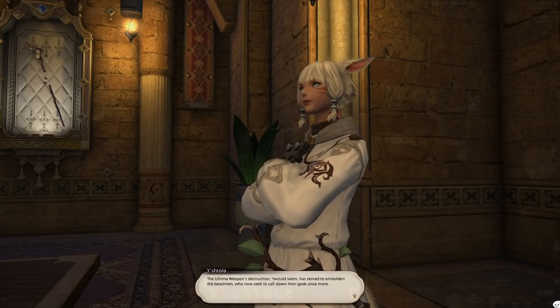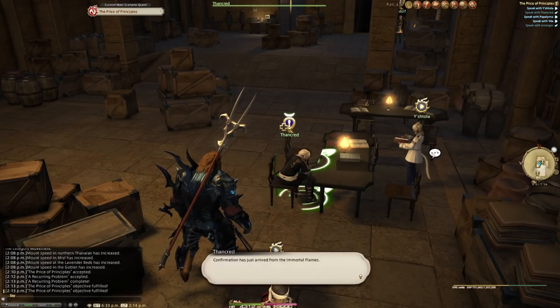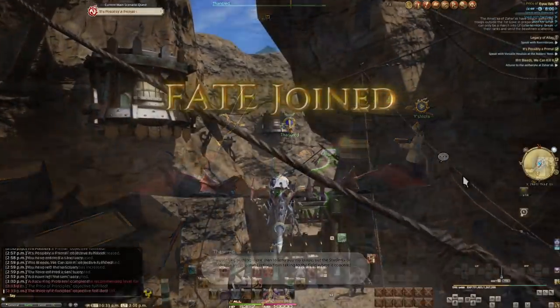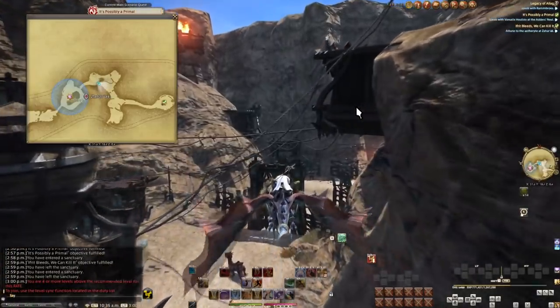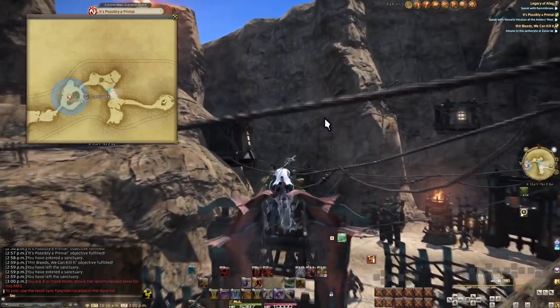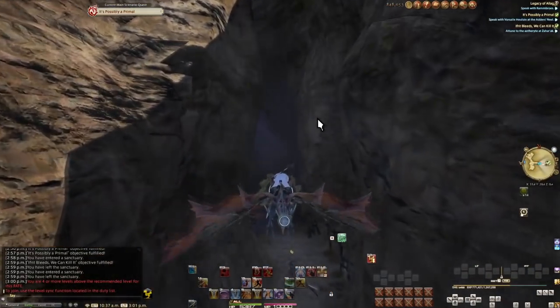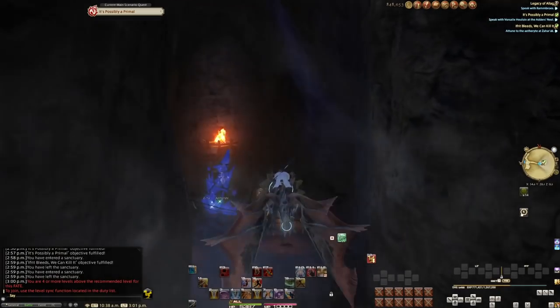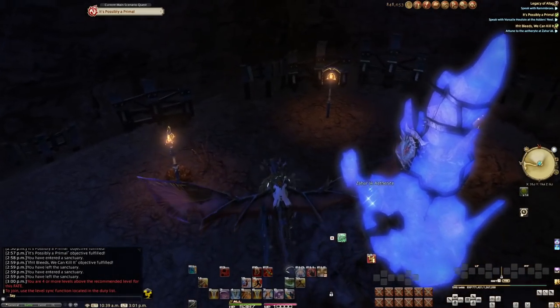Otherwise, the Scions in the other room will have the quests, one at a time starting with Ifrit. After you beat Ifrit, come back here and do Garuda; kill Garuda, come back, kill Titan. While doing the story quest though, this will be a good opportunity to test your flight capabilities — you may forget you have it, given it's brand new. So always remember to jump and fly; it's a lot faster than ground speed and you will gladly learn to use it every chance you get.